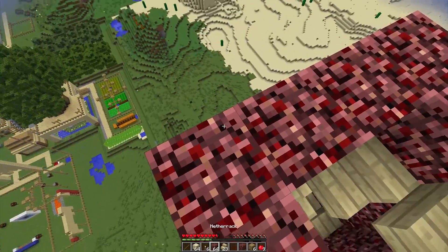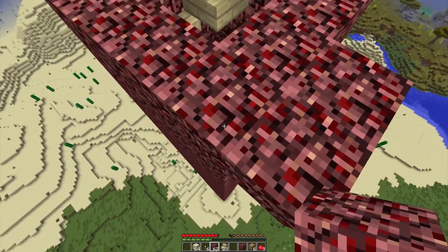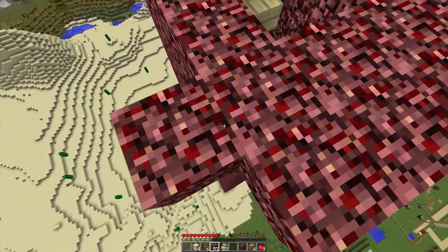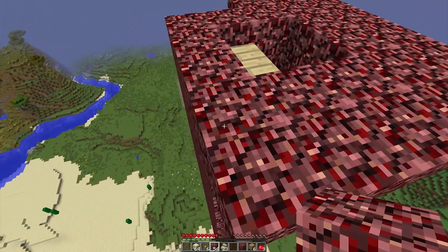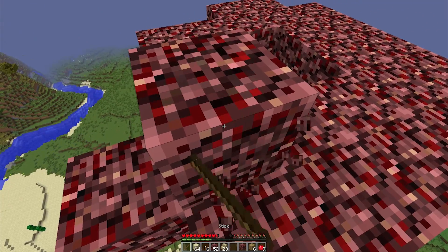So here I am going to start to build the platform that is going to be my house that I live in at the top of the tower. I have made it as high as I would like to go to the top of the tower. I am always putting blocks in the wrong place. I use my stick to get rid of it again.